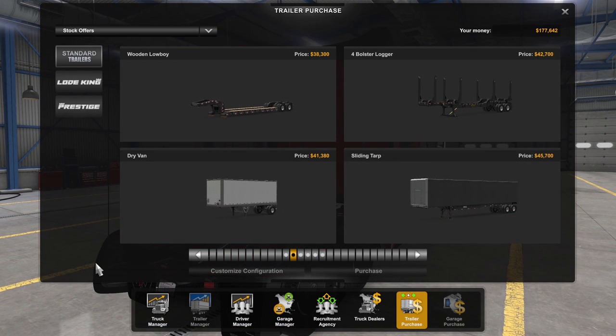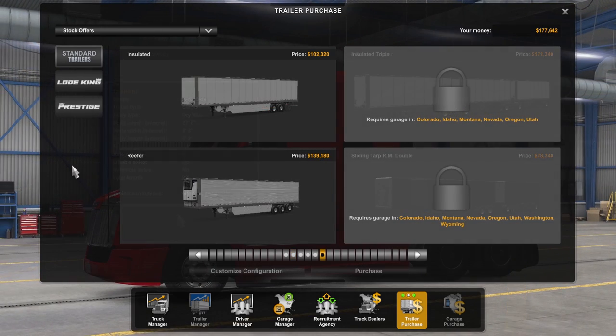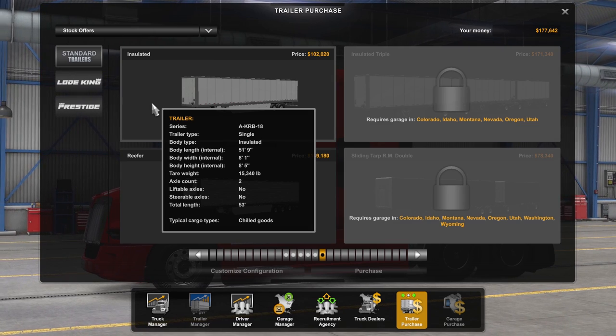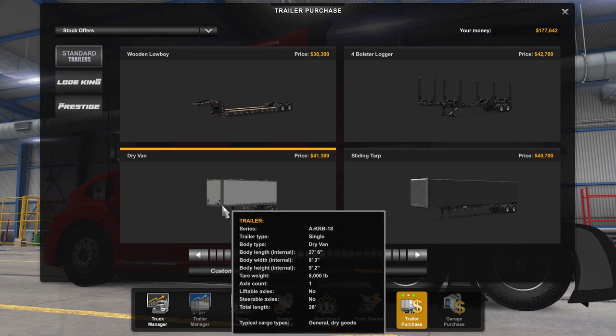The biggest culprits are the Rocky Mountain Double and Triple Trailers within ATS. If you are buying your first trailer in a career save, I highly recommend you get a dry van or insulated trailer — the insulated trailer is probably your best bet if you can afford it. A standard flatbed is also a very good option. This just depends on what kind of deliveries you want to take. For today, let's go with the dry van trailer.